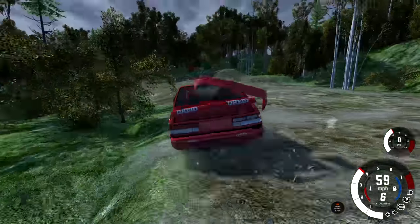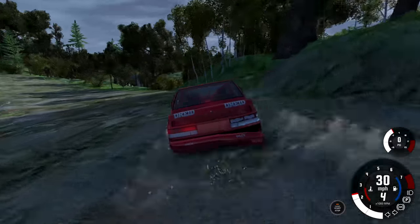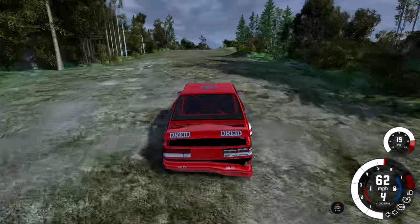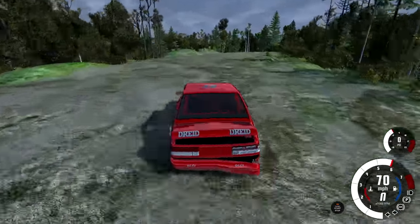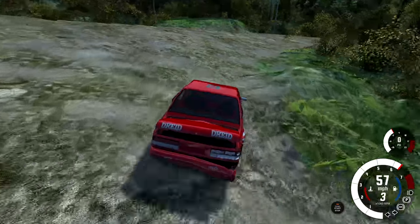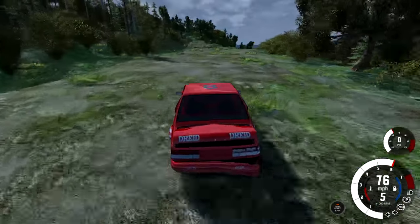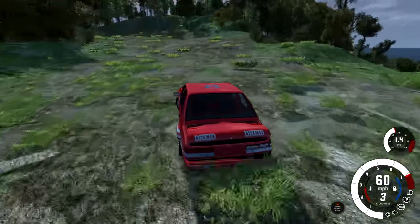The only thing I would say to watch out for is this jump right here — it really pops you in the air going in this direction. There completely goes my wing, and also my front bumper, and I think the car might be pulling to the side a little bit. It's pulling a little bit, but I don't think it's bad enough where it's going to mess us up. I feel invincible on this map — the roads are so wide, how could you possibly crash? Said YBR ten seconds before he crashes.